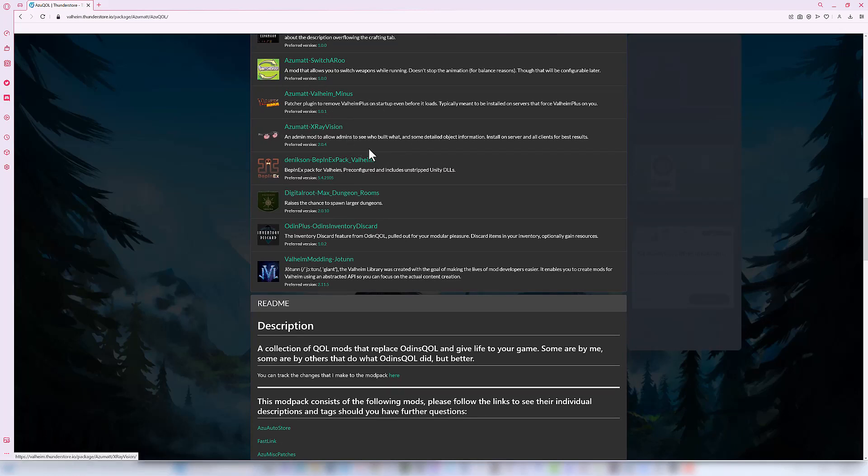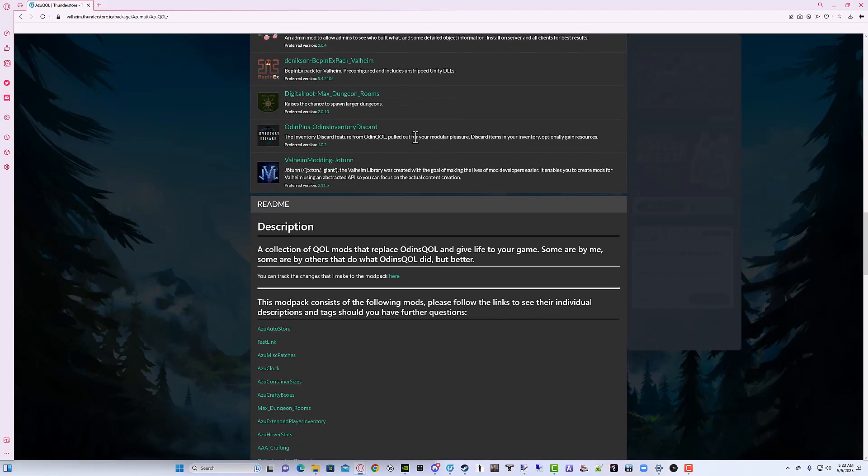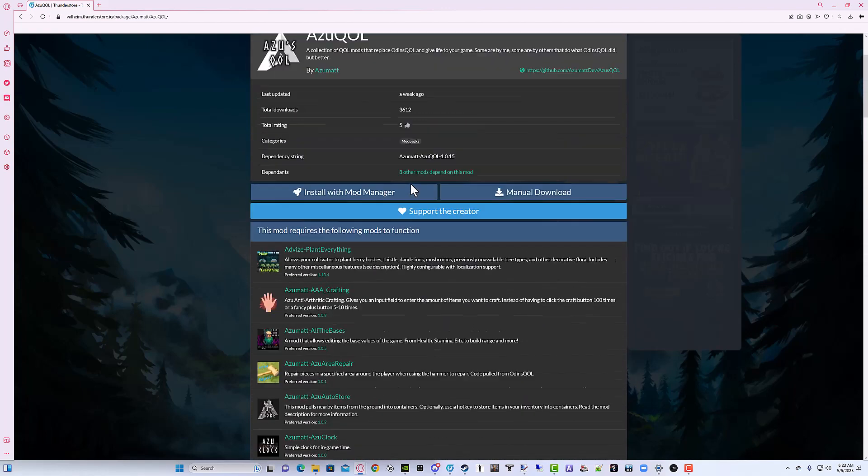Recipe Descriptions are expanded a bit. Switcheroo handles switching while you're running — this blocks Valheim Plus, which I didn't like at first but now very much appreciate. X-Ray Vision is for admins only. The BepInEx Valheim Pack distributes Dungeon Rooms so we can change aspects of dungeon generation. Inventory Discard lets you delete items out of your inventory — very handy and important to know how it works. And then there's the Jotun tool for modding support. That covers AzuQOL and all the other mods we use on our server.